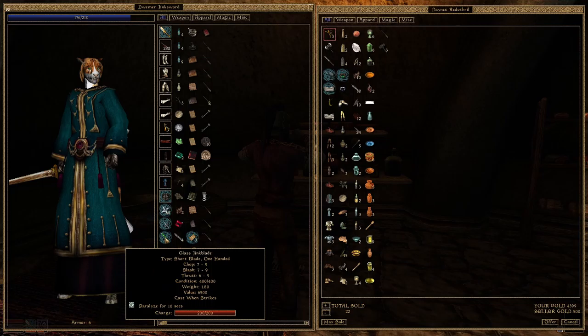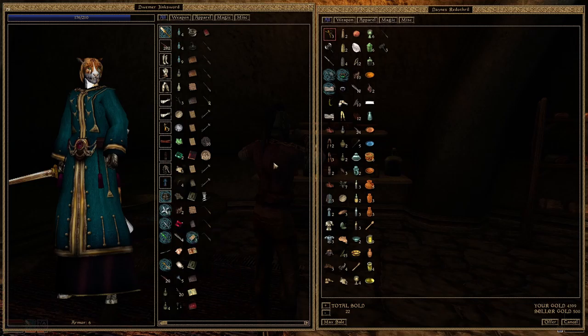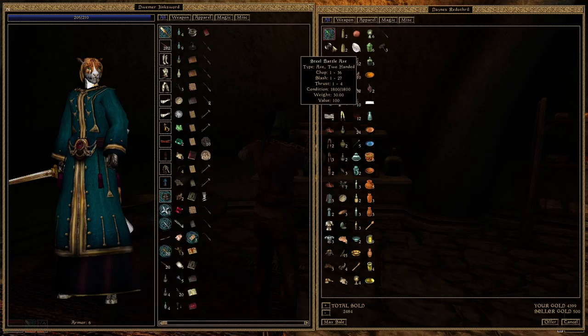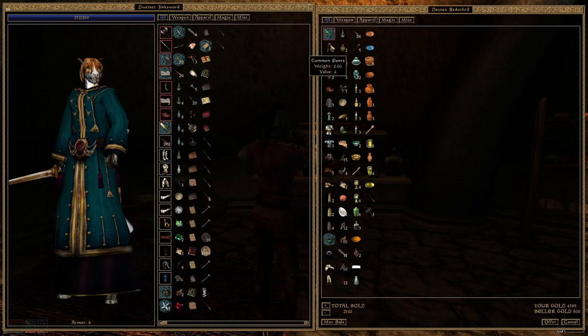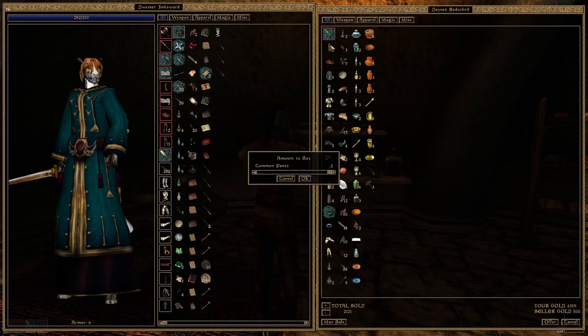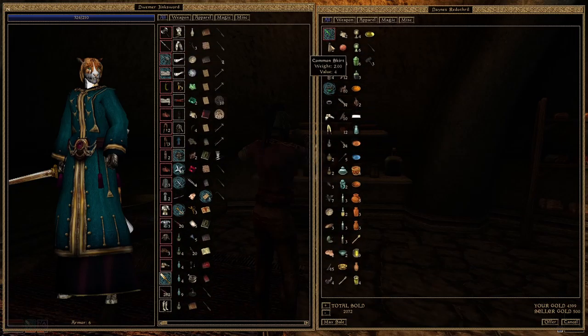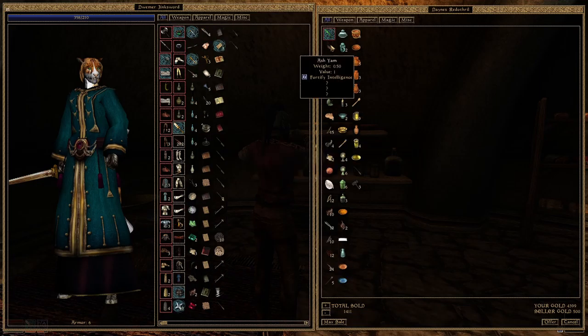Okay, glass blade — it does the same but less damage. Oh, look at the value: 6,000! That's way too much for the vendor. How do I do this — I'm going to offer this sword and then buy back everything else that he has, completely over-encumbering me. That's so weird — I should be crushed by the weight of everything I have right now.